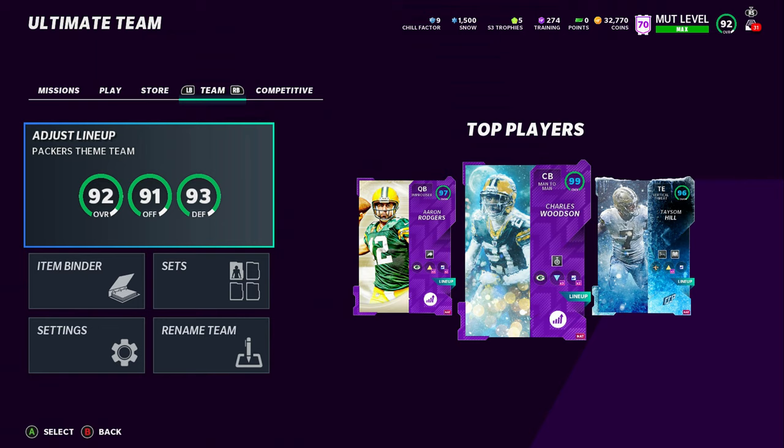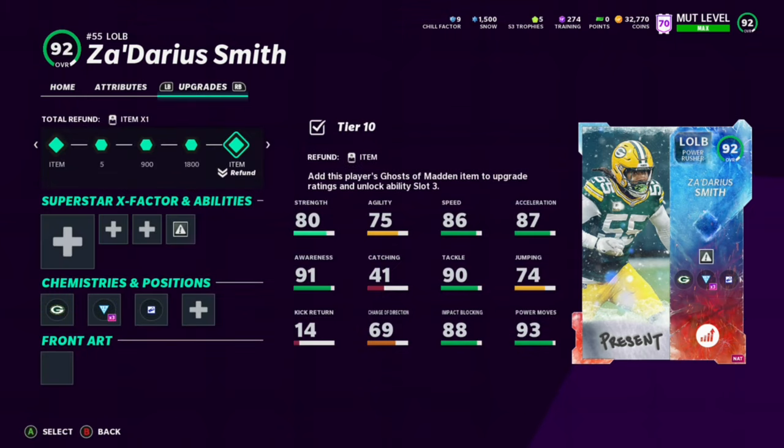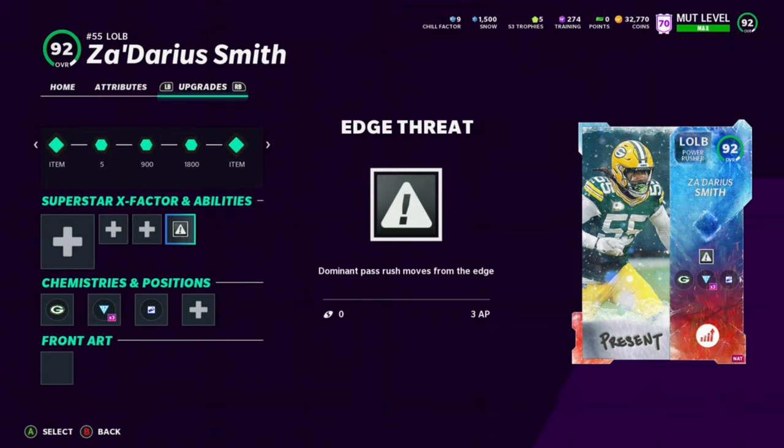EA finally dropped an EA card for Darius Smith. I don't know how it took them this long to give him an upgrade — he's like third in the league in sacks, absolutely balling this year. They only gave him a 91, but they're probably saving him for the Super Bowl promo. Checking out his stats: 89 speed, 91 acceleration, 80 strength, 95 tackle, 96 play recognition, 92 block shed, 93 power move, and 85 finesse move — really nice numbers.